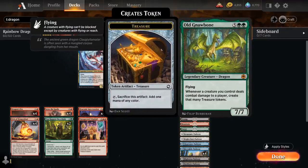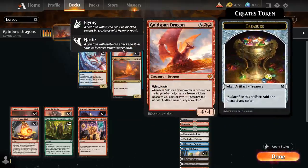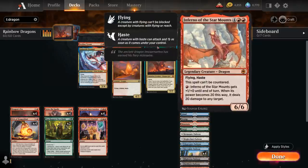Then we have Old Gnawbone, the 7-mana 7/7 Legendary Dragon from Forgotten Realms — it flies, and whenever a creature we control deals combat damage to a player, we get to make that many treasure tokens. It's also very synergistic with our Goldspan Dragon, giving us ample mana to maybe get to 20 power on our Inferno of the Star Mount.